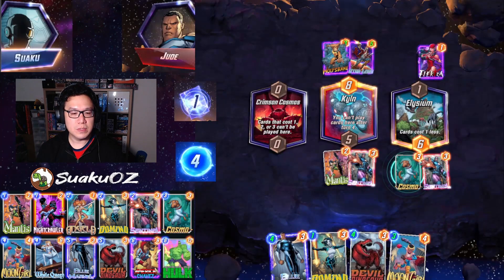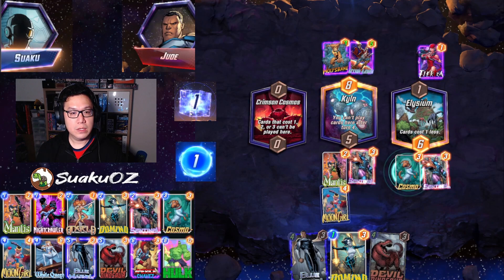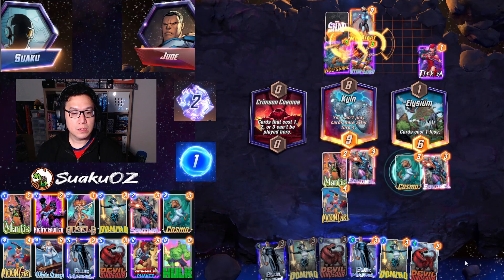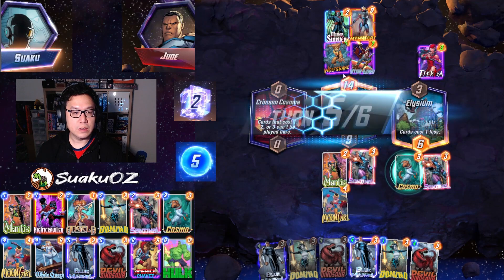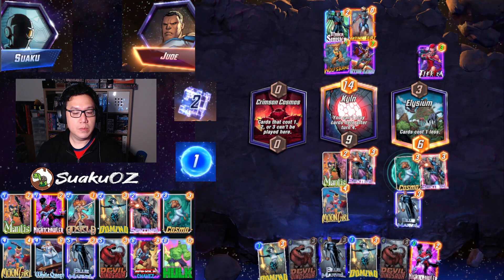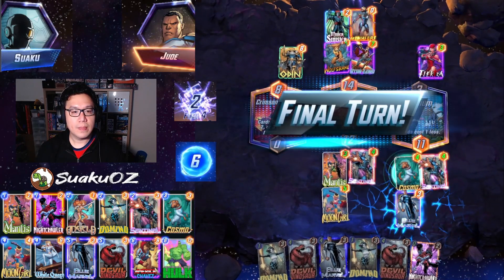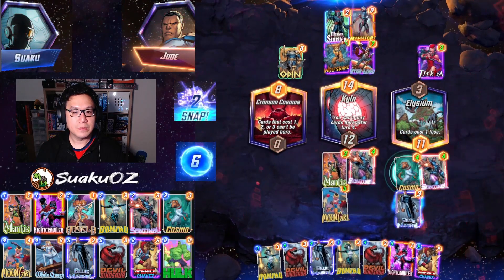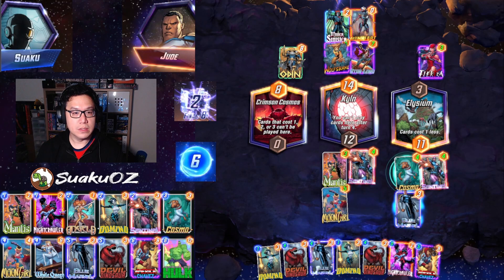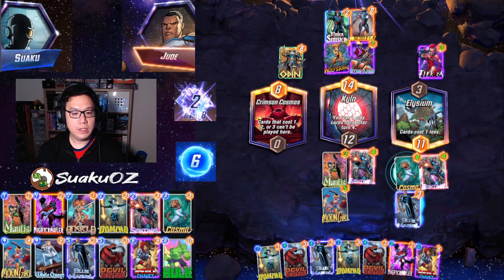Cosmos blocks — okay. Moon Girl it is. It's not maximum hand size yet, so that's fine. I think we pop the snap on turn six. Let's play Blue Marble here. I absolutely screwed up — I should have played Nightcrawler here so that I can move him and win that location. He's got a 7 and I'm very confident he's got that locked up.